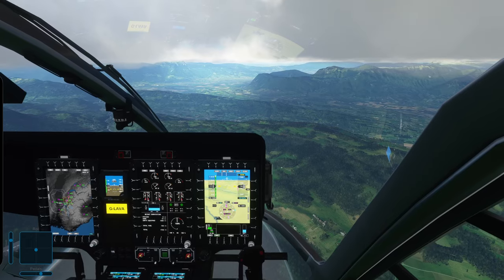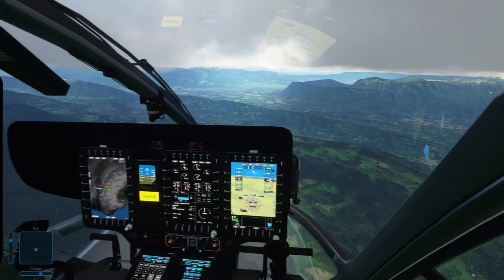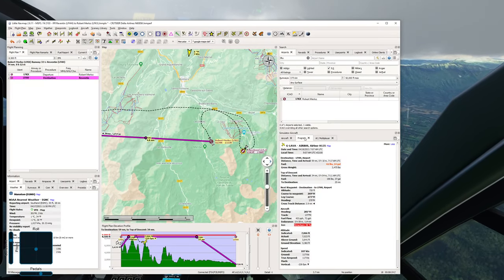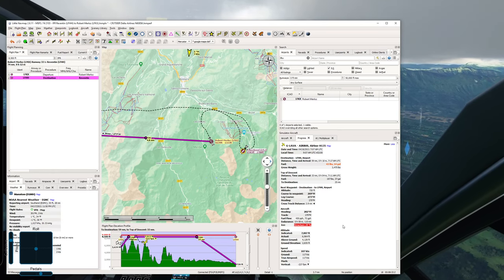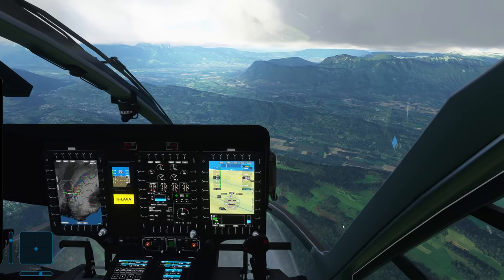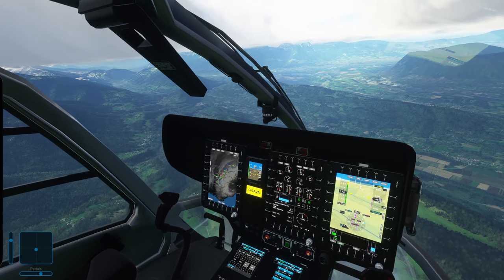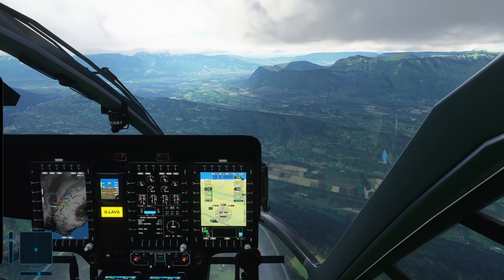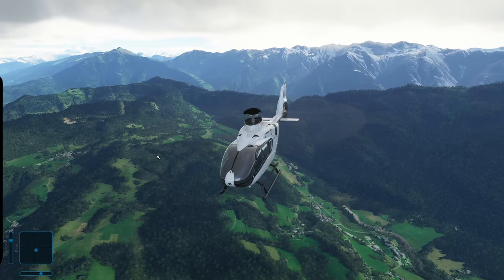Icing is a bit tricky on this helicopter because you won't see it visually — you might just feel less performance. Little nav map's progress tab shows ice structure at 30% — it goes up to 100, and the higher it is, the worse the effect. We need to descend to get to warmer temperatures so the ice melts on its own, since this chopper doesn't have any anti-ice capabilities. I lowered engine sounds to 20 — it was a bit too loud for commentary.